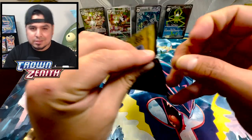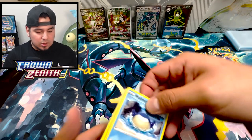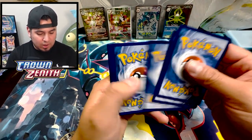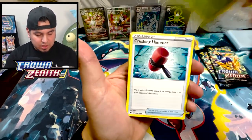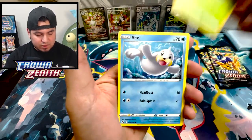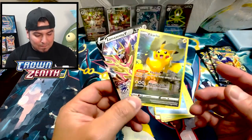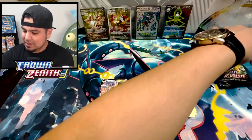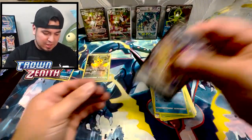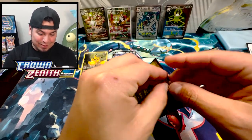Crown Zenith has Zacian, Zamazenta. It does have the legendary beast dogs — cats, whatever you want to call them — from Johto. We do have Raikou, we need Entei and Suicune. Come on — Gloom, Crushing Hammer, Luxio. Come on — Corsola, Oddish, Seel. Pikachu secret — Zamazenta! Double banger! Let me make sure to sleeve both of these.